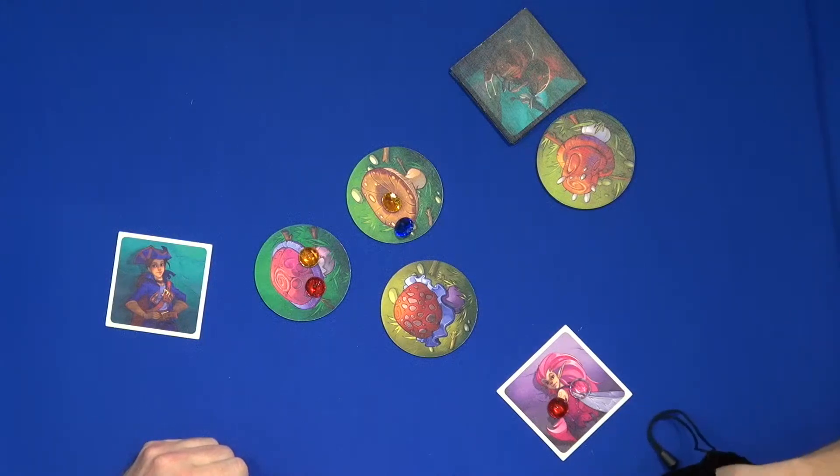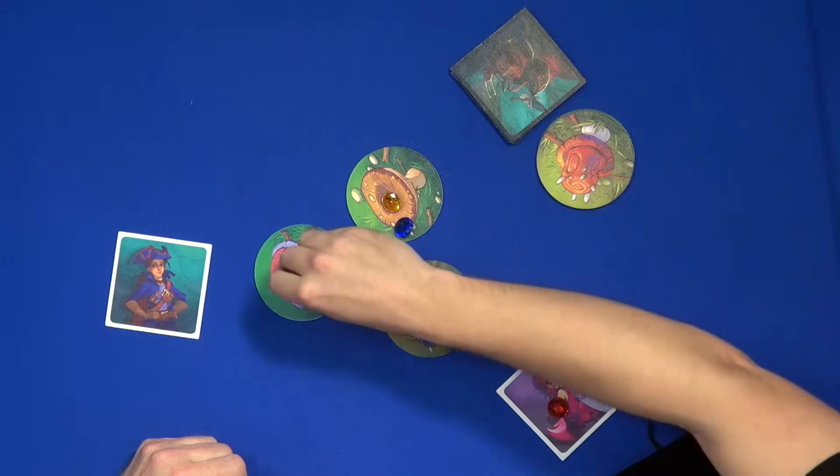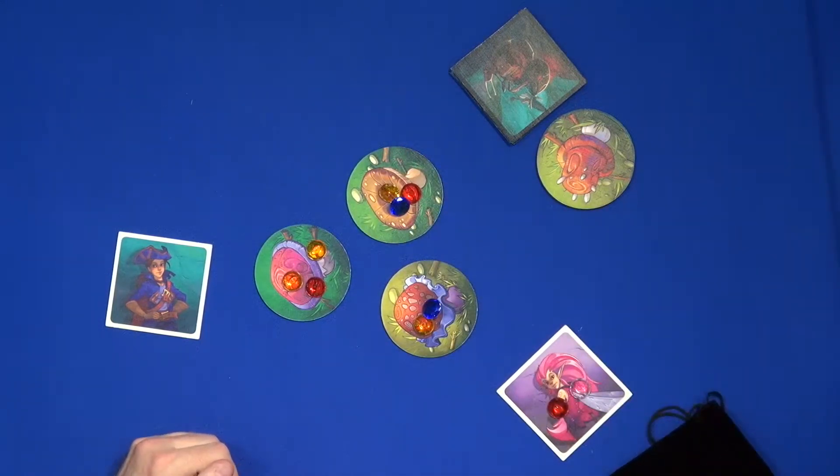Then a new turn begins. Any place where you have zero gems, you put two there, and any place where there are already gems, you add one. Then you start again.